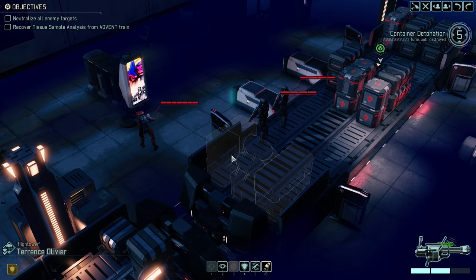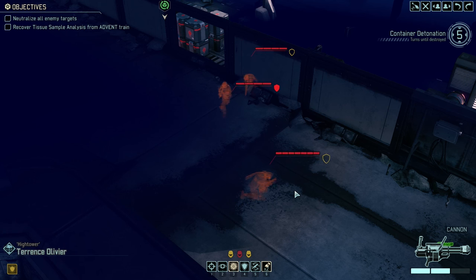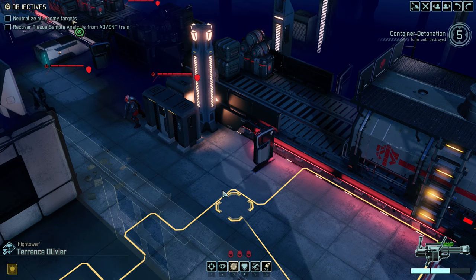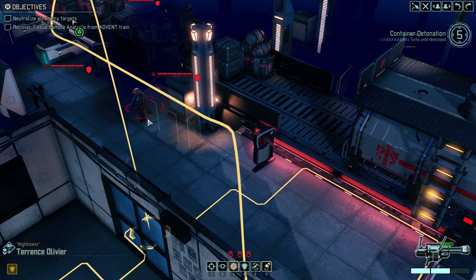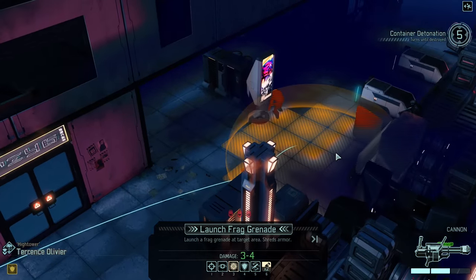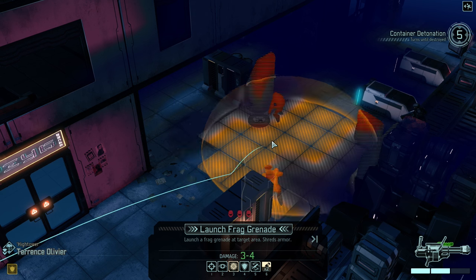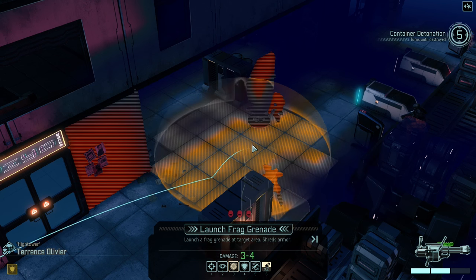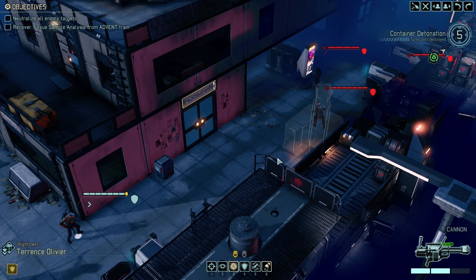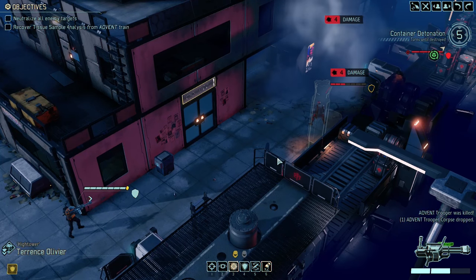Okay, what do we got here? We've got an officer and two troopers — that's good. By good, I mean terrifying. These officers are deadly. I kind of think of them as the new — I know everyone's gonna say the Viper is the new thin man — but these guys are really accurate. They can apply targeting, which has a pretty substantial drawback for us. I think this is a good opportunity to blow up his cover, do some damage, hit the guy on the left. Let's go for it, Olivier. There we go — we got four damage on it, beautiful.